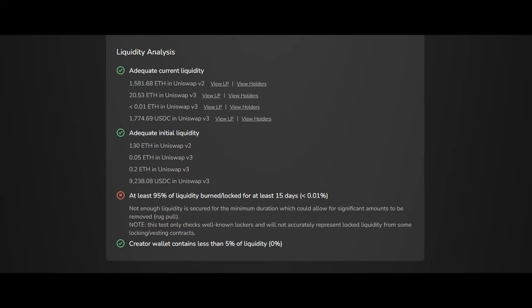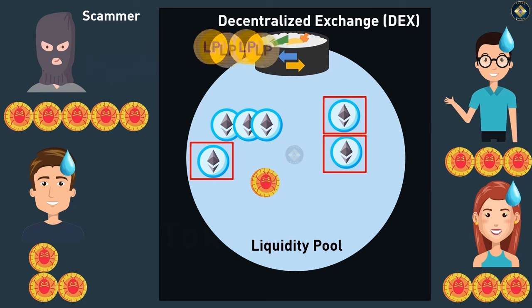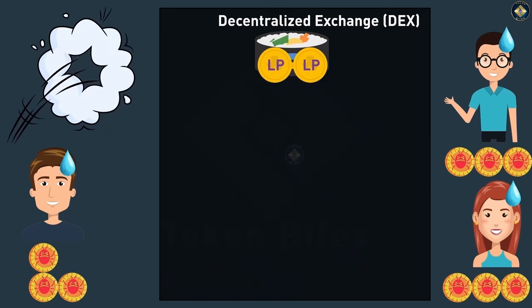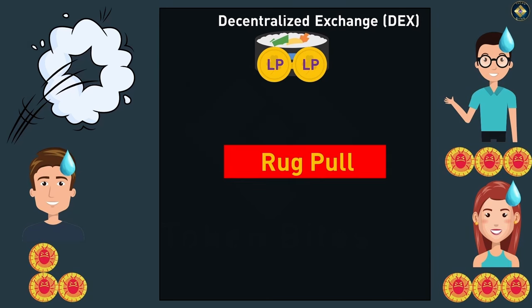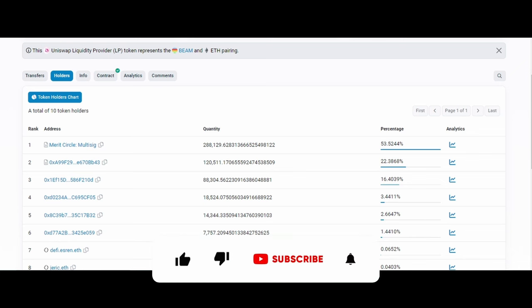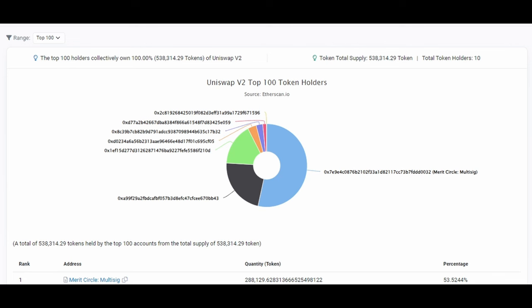From what I can see, there is no evidence of liquidity pool tokens being burned. If you have watched my second video in the How to Spot Crypto Scam series, you will know why this is cause for concern. Having access to the liquidity pool tokens gives the liquidity pool token owners the ability to take out the liquidity, which in turn will make investors unable to trade the token. The ownership of the Beam and Ether liquidity pool also seems concentrated around a few major holders instead of being locked away or burned. This is something to be mindful of — however, these are just my thoughts. Let me know what you think in the comments section below.